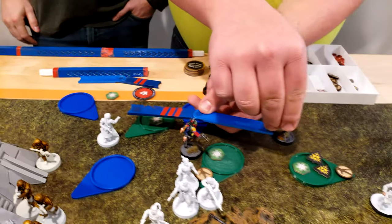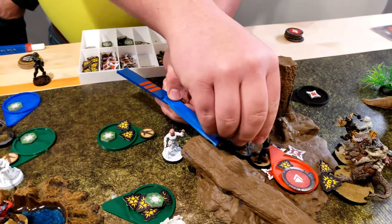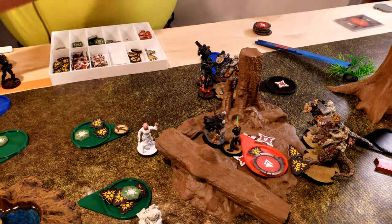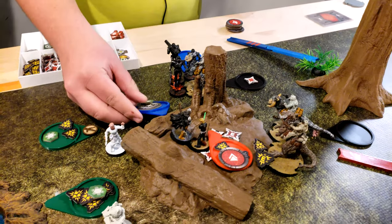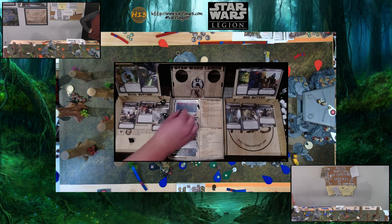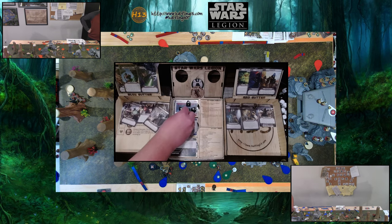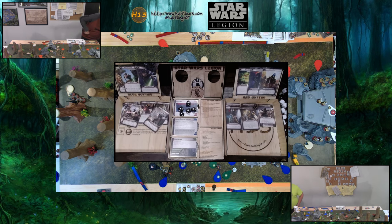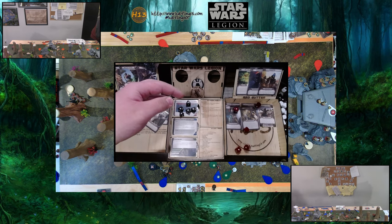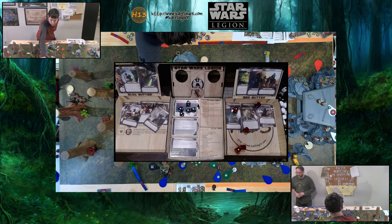Maul makes his first move, then jumps into melee with Luke. He gets two aims because of Tactical Strike and stabs Luke. Surge to crit — hit, hit, crit. Spending the first aim: five dice. Luke rolls defense — nope, nope. Luke is dead. Well done.